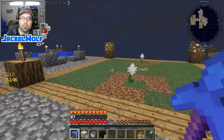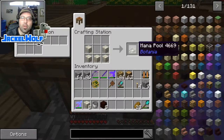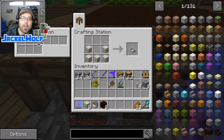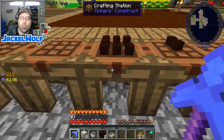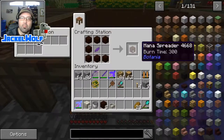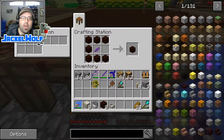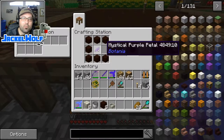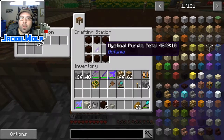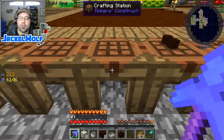There are a couple other things we want to build this episode. First up we're going to want to build a mana pool - this is going to be a collection place for all of the mana we are going to be generating in the botany pack. To make a mana pool you're going to need five living rock. We're also going to need something called a mana spreader, which will collect mana from around our world and push it into the mana pool. To build a mana spreader you're going to need seven living wood and one mystical petal - you can use any colored mystical petal, it does not make a difference to this recipe.